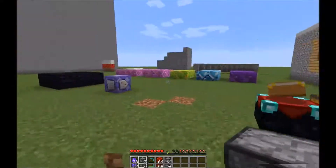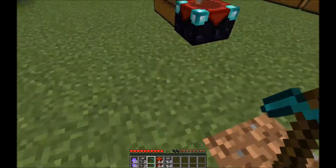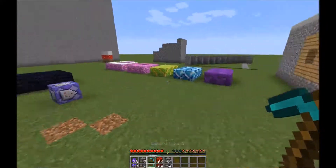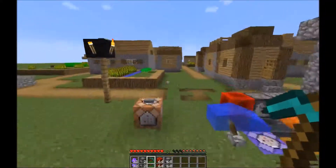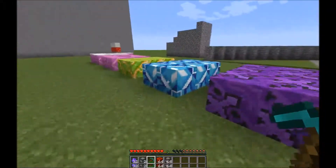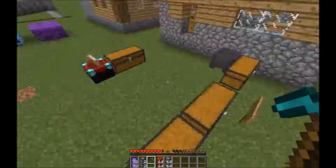This is pretty neat because now you can actually automate cobblestone generation in survival Minecraft. If you want to download this datapack you can go to the GitHub. I set up a GitHub website so you guys can get a better understanding of how to craft all of the stuff. The GitHub page has all of the information needed such as the crafting recipe, the ground crafting recipe, and the functions for the different special blocks and special items.